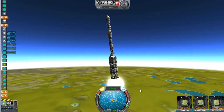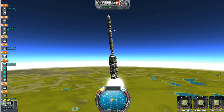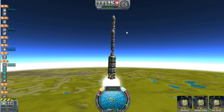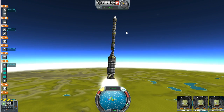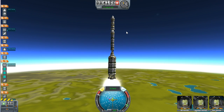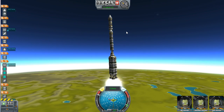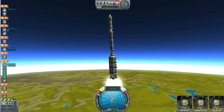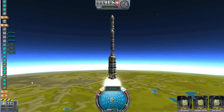We're going to continue going up and fighting this rocket. We're going to try to orbit and then drop this satellite off. Every slight error you make just gets magnified because this rocket is so much bigger — it's just a big wobbly explosion waiting to happen. Check my fuels — yeah, we're doing good.